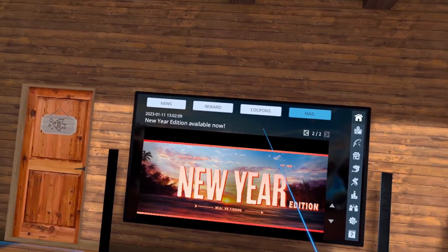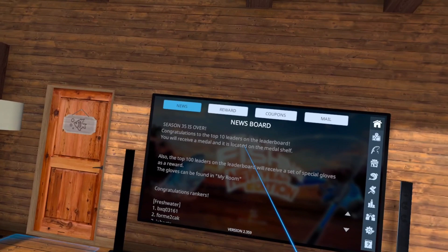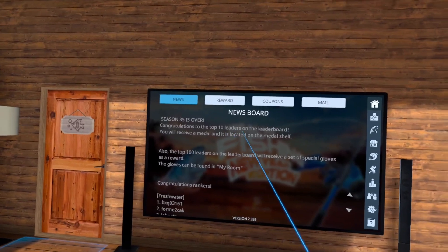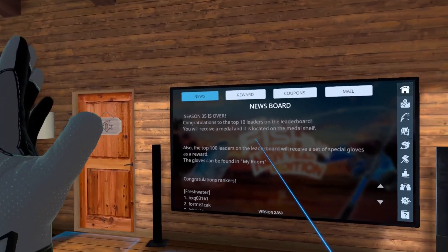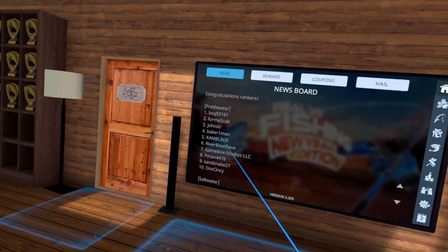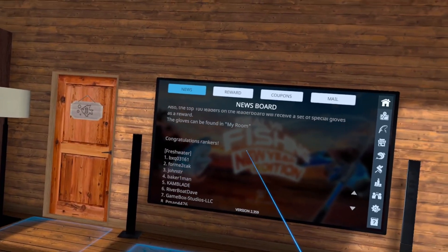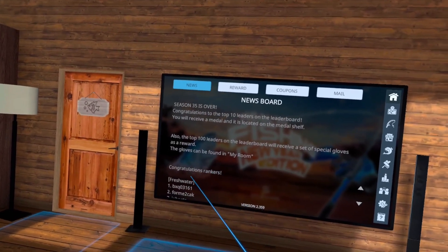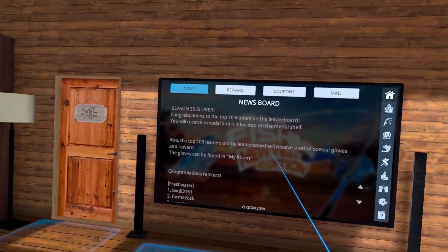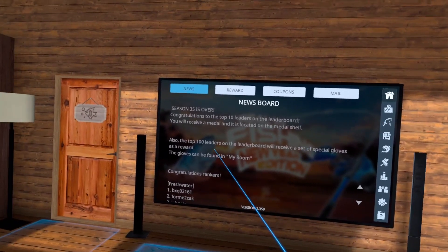Let's talk about the board, where we'll cover a lot of stuff in this video. The very first tab is your news board — basically the leaderboard showing how people ranked. You can scroll down and see who the top 10 were for freshwater and saltwater leaderboards. Anybody who gets into the top 100 actually earns some special gloves, so if you want to participate, do a lot of fishing — a few hours every day might get you into the top 100.